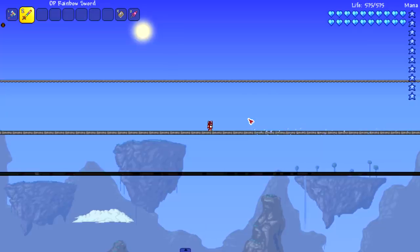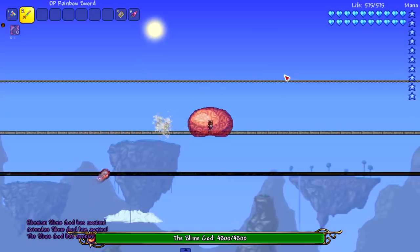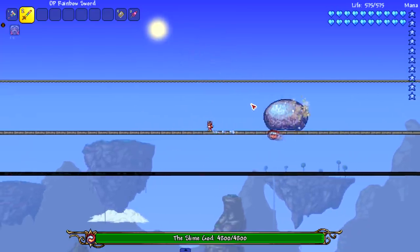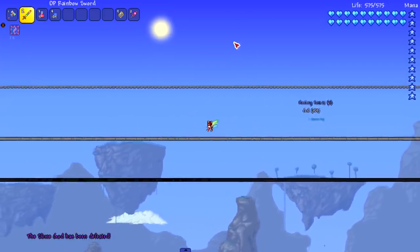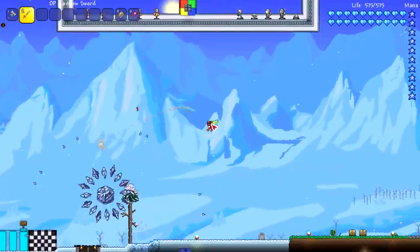Next we got the Slime God and his two friends. Can you stop giving me that debuff please? Boom — dead. There's no multiple phases for the slimes, you two are out of here. And of course, last but not least, the Slime God himself.